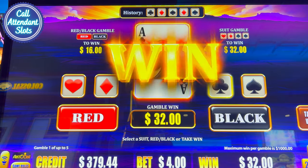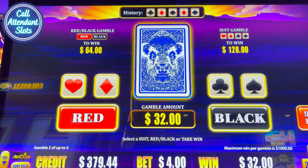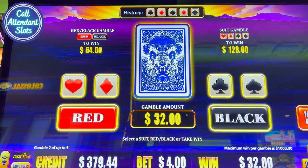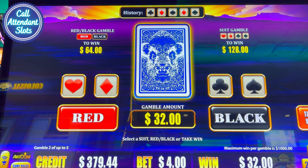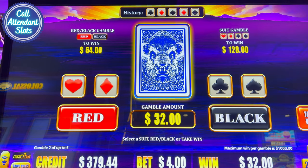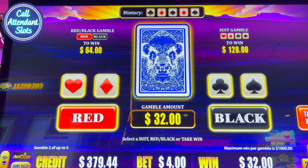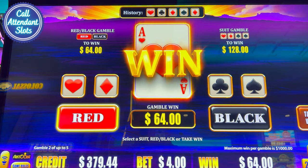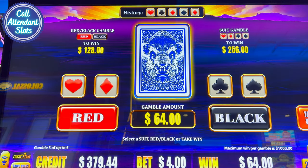Let's go clubs. Oh, I won! Wow, I actually got it right. I can keep going — holy macadamia nut! I can actually keep going and win even more. I can gamble the 32 and win 128. Let's do red or black. I'm going to go red. I won! So I won 64.